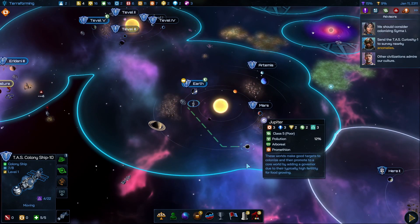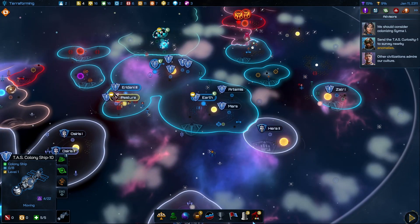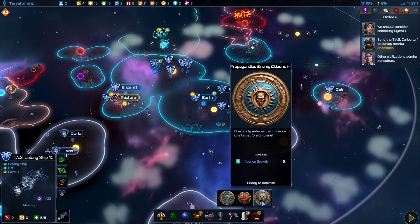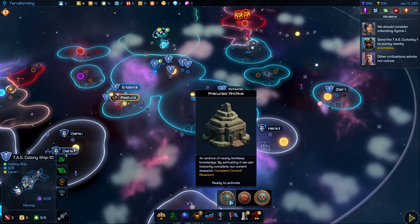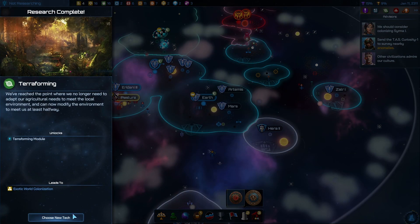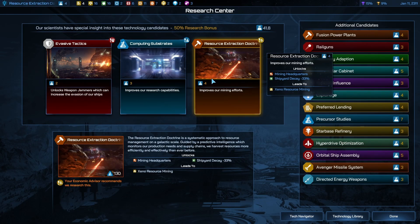Colony ship — get towards Jupiter. Can't quite reach it. In our vaults, the current technology — there we go, that's done. Mining headquarters. We have plenty of rare resources, which is a really good sign.